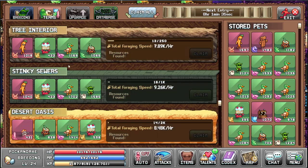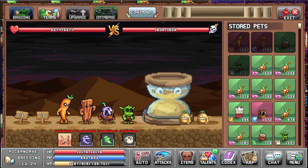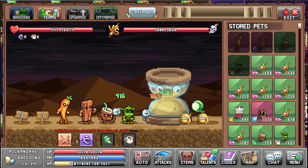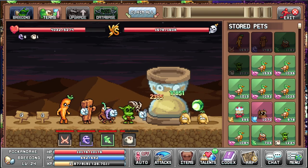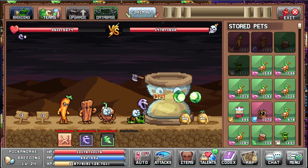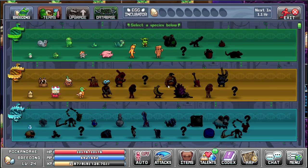You just do it like this — begin fighting, start attacking. This is how the pet fight works; just keep spamming everything. He died, and these guys are healing him, so we can't out-DPS this guy. I will just leave it.